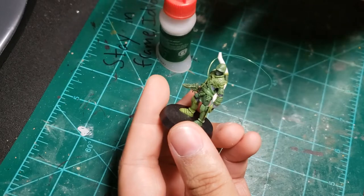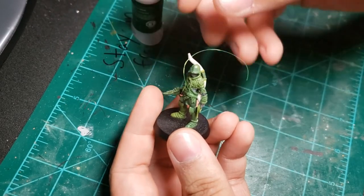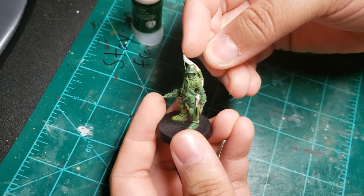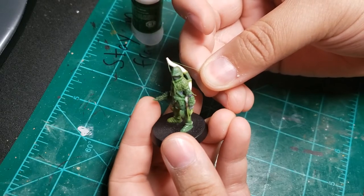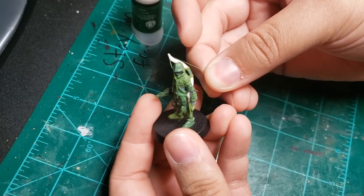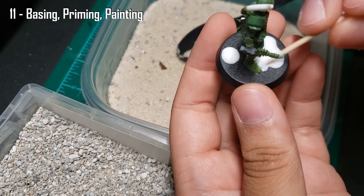After the glue dried on that fishing line, I trimmed the string and washed the mini of all my nasty tool drool. I lick my sculpting tools while at work — I'm sorry. I don't lick my brushes though, just the tools. I used to dip them in water, but I don't know, I'm sorry guys. But anyway, that's an overview of the sculpting process.